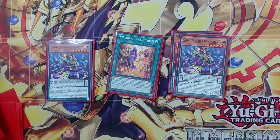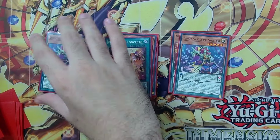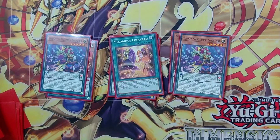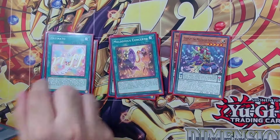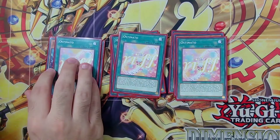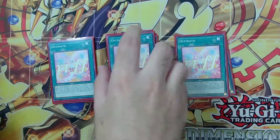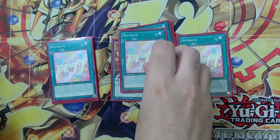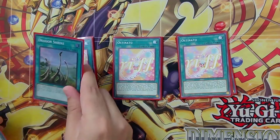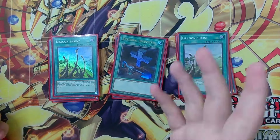We have Melodious Concerto, which you can search off of Couplet. If we summon all these things into Austinato, we're able to make Absolute before our Pendulum Summon, which is super nice. Then we have Triple Austinato — this card is insane and is probably going to get hit at some point, so get ready. We have Dragon Shrine to send Dark Worm, and Foolish Burial to send Dark Worm as well.